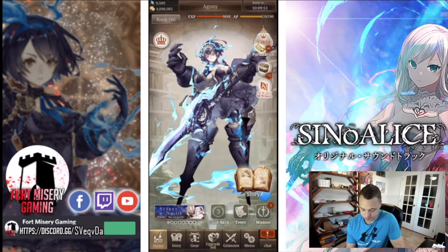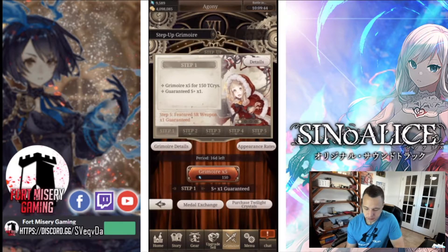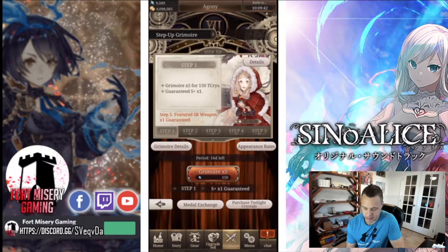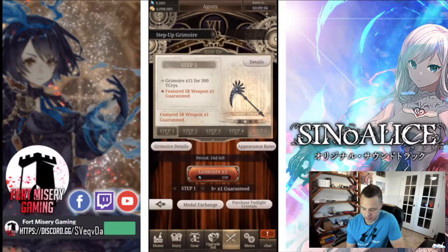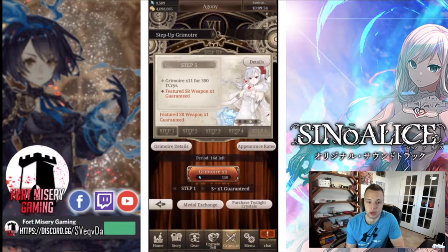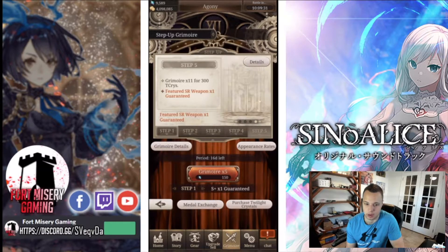That's pretty much the event, so let's talk about the banner. The banner is Starry Night. It's pretty much the same structure: the first two steps are 150, steps three and four are 300, and on step five you are guaranteed to get a featured SR weapon.